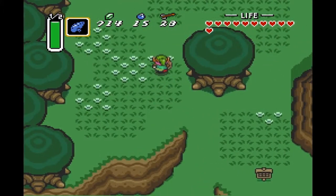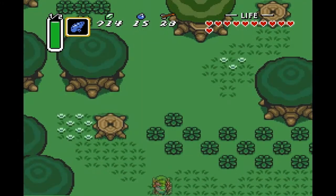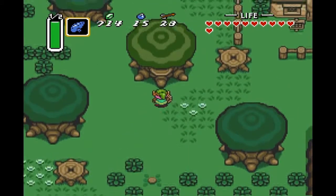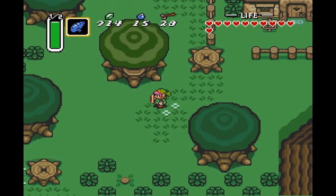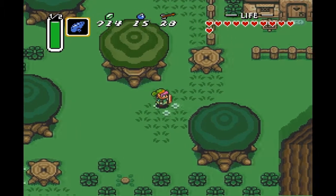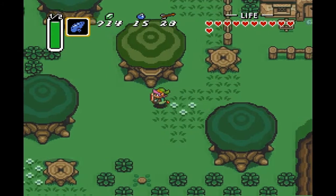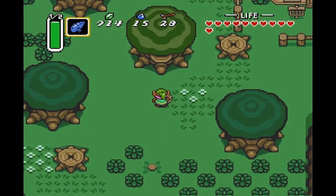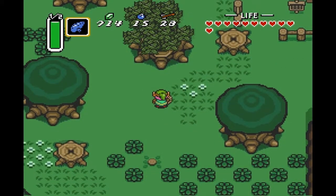So we want to head over here, and there's a tree that looks really weird — yeah, it's right here. I think if you come here before you finish the Agahnim battle, there will actually be two lumberjacks sitting here cutting down this tree. And after you go to the Dark World for the first time, you can go back here and dash into the tree.